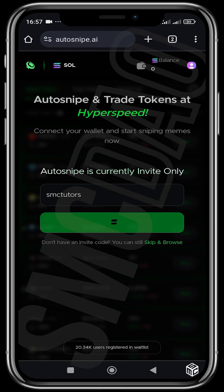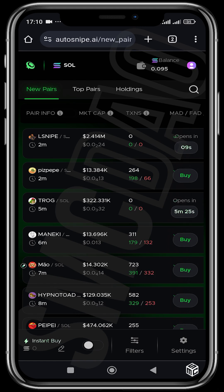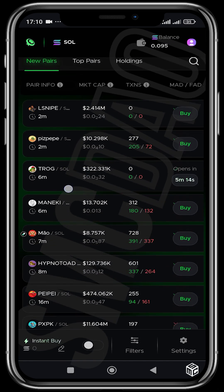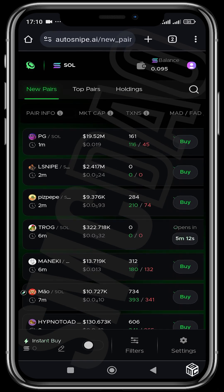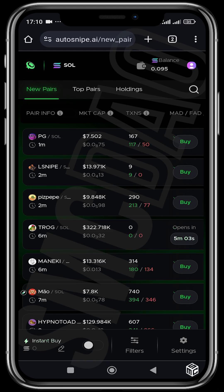Once your access code has been accepted, you'll see this menu. Your bot should look like this. It takes us directly to New Pairs — you can see the newest pairs that have been created on the Solana network. You can see L Snipe, Peace Pepe, Throg, Maneki, and PG that just launched right now. The UI is quite simple to understand.